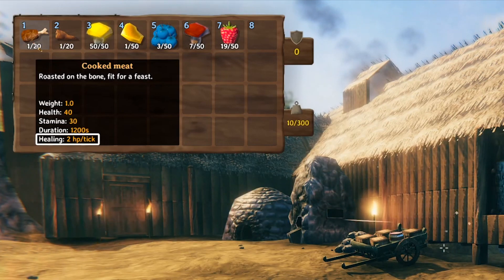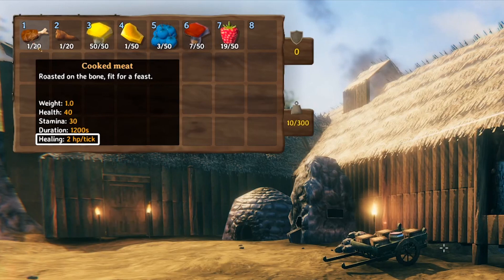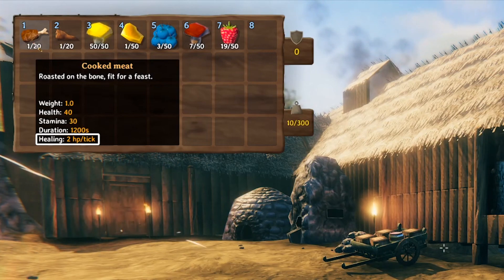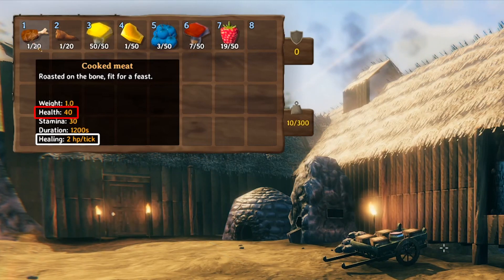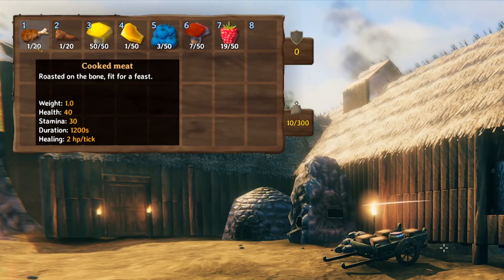The healing stat refers to how much HP you get per tick. Every 10 seconds there'll be a tick, so this means you heal 2 HP every 10 seconds. That'll keep going until you've maxed out your hit points — at this point 25 plus the extra 40, so a maximum of 65 hit points. But the duration is much longer than that, so if your health goes down in combat you'll keep regenerating for that 20 minutes until the cooked meat effect disappears.